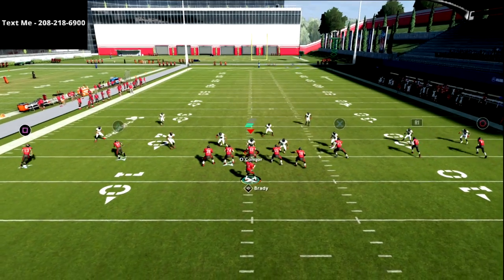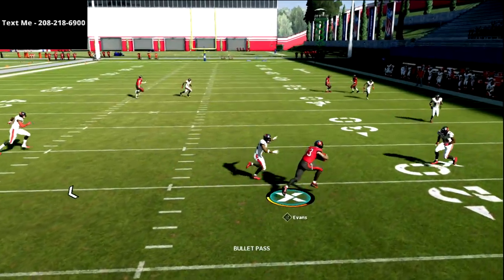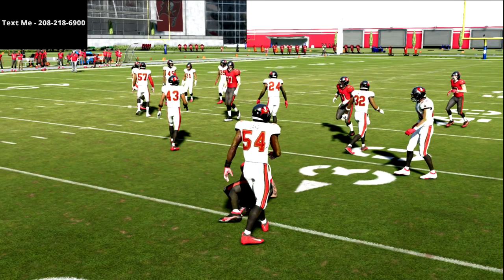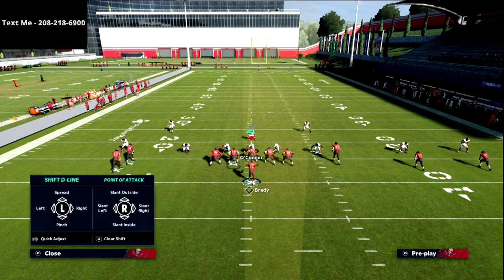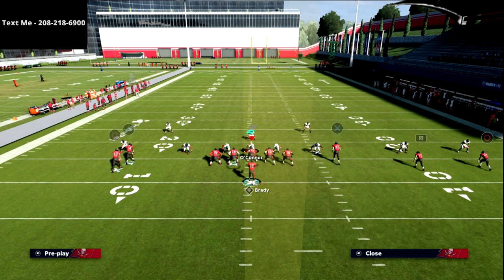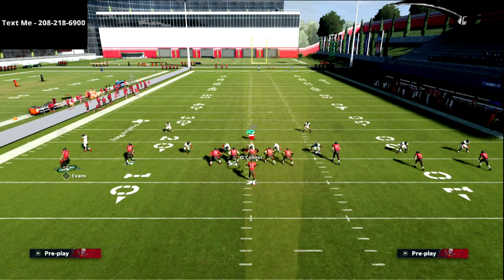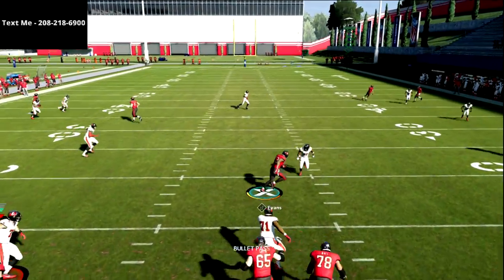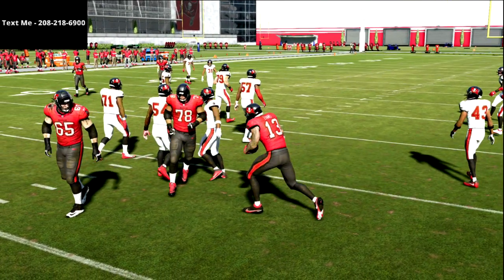The second read on this is always this little drag route. This route is really the whole reason we run this play — it's the primary route that we want to be able to hit every single time. It's simple, it's five to ten yards, it's really easy. You get the ball out of your hands into the field of play.